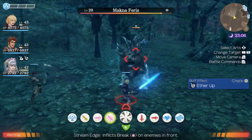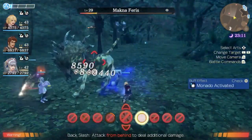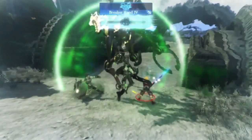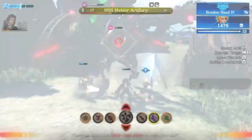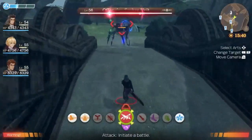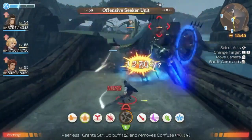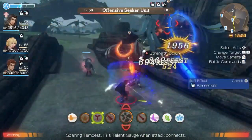The major gimmick of the system is the vision mechanic. At certain points during battle you will see what will happen in the immediate future, and it is your goal to change the outcome to a more favorable result. You can do this with your own arts or by warning your teammates. Overall it is a pretty fun combat system, only limited by the cooldown of your arts. Xenoblade 1 usually has pretty short cooldowns that make the system really fun to experiment with.